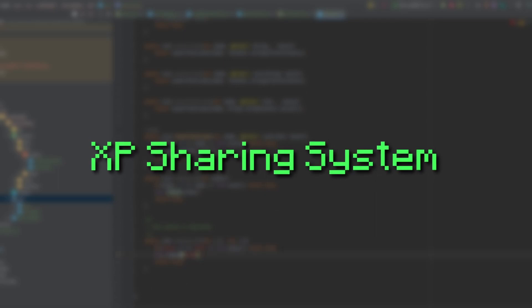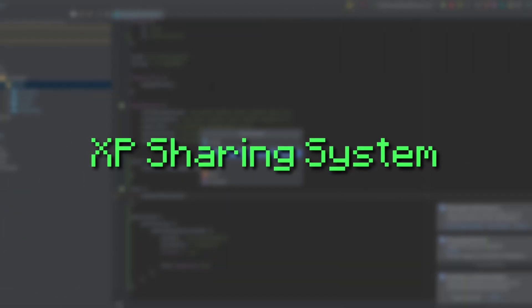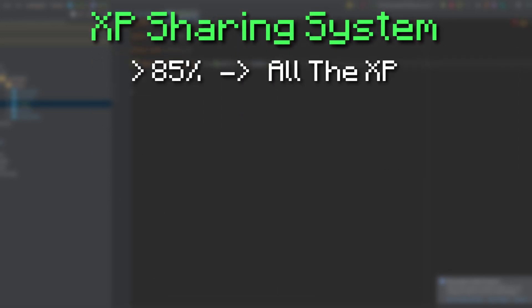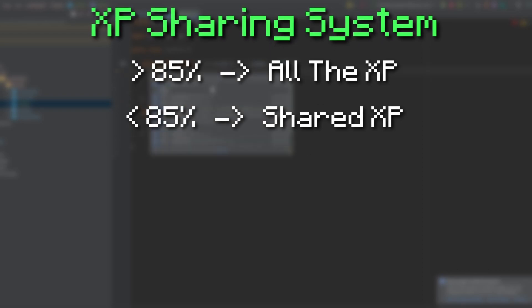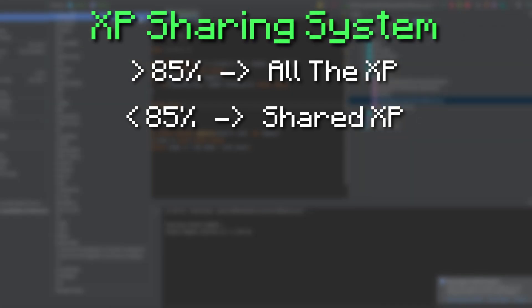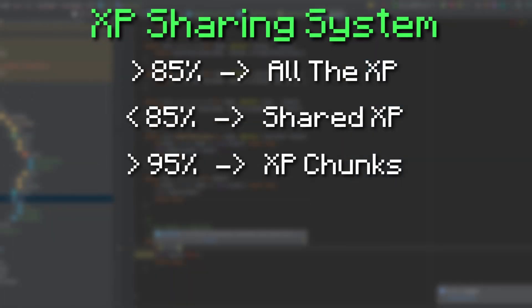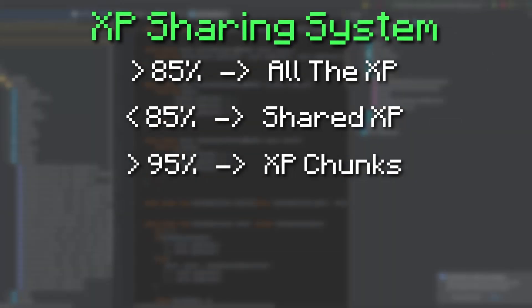To make things a bit balanced, we must add an XP sharing system. This divides the amount of XP you get from killing mobs based on the amount of damage that you did. For example, if you deal more than 85% of the total damage dealt to a mob, you get all the XP while other players don't get anything. If you deal less than 85%, the XP is split evenly amongst every person who dealt damage, based on their percentage. As for XP chunks, these can only be dropped when you deal more than 95% of the total damage. Note that damage dealt is reset if you don't deal damage to that mob within one and a half minutes.